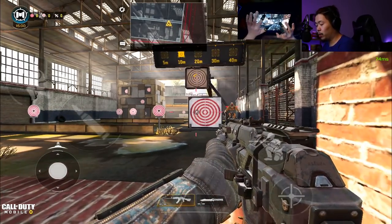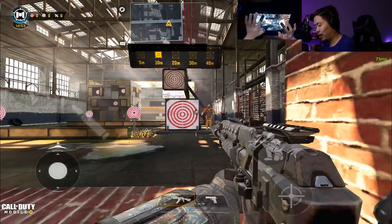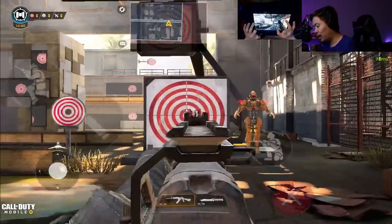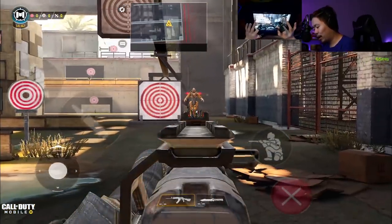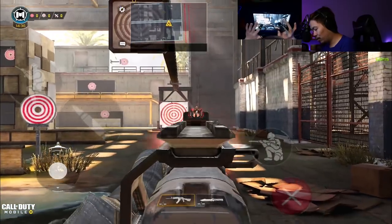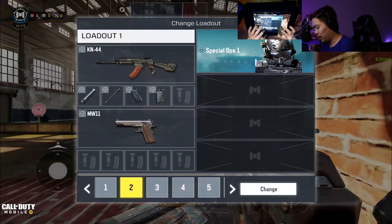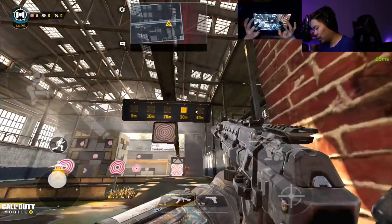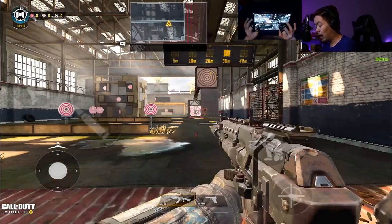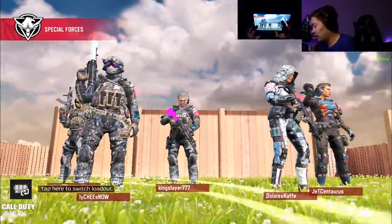Personally I like the long range build a lot. Comparing ADS speeds, the range build is about 0.75 seconds and the fast ADS one is around 0.33 seconds — significantly faster. But the recoil at 30 meters with the fast build is ridiculously hard to control unless you're really skilled, and you have to hit five shots. We'll compare both in game and you guys let me know in the comments. We decided to do Nuketown domination — each half using one gun.